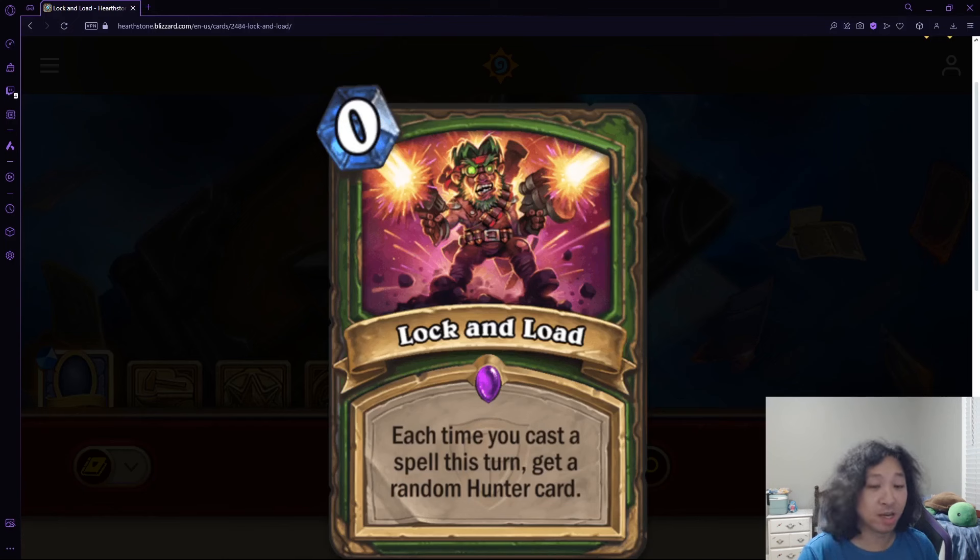Number 10 is a Hunter spell card, Lock and Load. This was released during the Grand Tournament, and it says: each time you cast a spell this turn, get a random Hunter card. It's zero mana right now, but during the Grand Tournament it was not zero mana — it was two mana. And yes, even back during the Grand Tournament, which was historically one of the worst sets of all time for Hearthstone, it was basically unplayable. Hunter was a pretty good deck back then, but that's because it was really going face a lot, and it was one of the few decks that could run cheap secret removal to play against Secret Paladin, which was the best deck for that format.